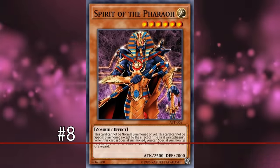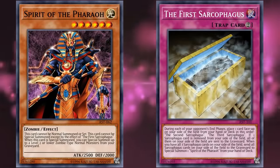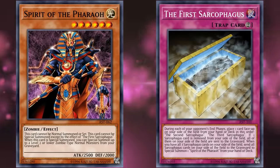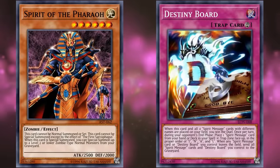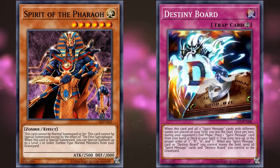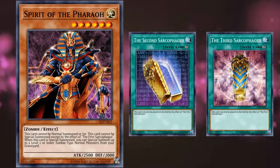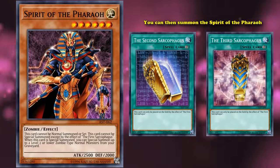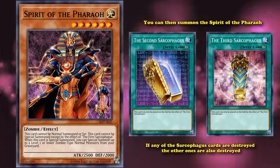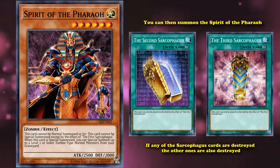At number 8 we have the Spirit of the Pharaoh. This is a level 6 monster who can only be special summoned by the effect of The First Sarcophagus and cannot be special summoned in other ways. The First Sarcophagus is a card very similar to Destiny Board — you activate a trap card which then sets other continuous spell cards from your deck to the field during your opponent's end phases, and after it sets the Second and Third Sarcophagus, you can then special summon the Spirit of the Pharaoh. What makes this particularly difficult is that if any of the sarcophagus cards are destroyed, the others are also destroyed and the combo is ruined.